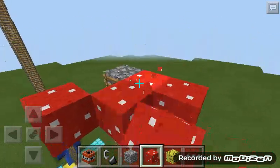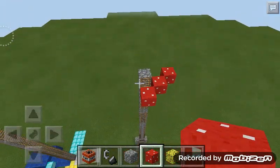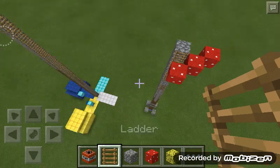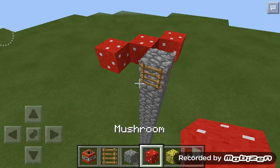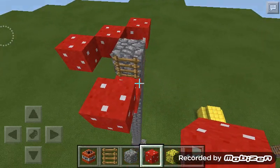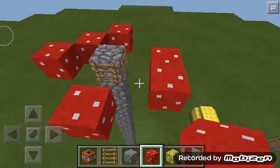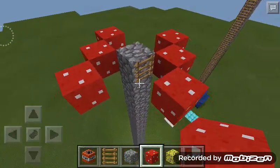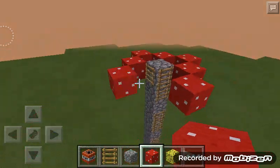This actually looks kind of good with cobblestone — I'm serious, it's pretty good with cobblestone. You just want to do this and you could break the outer edges — whoopsie daisy. Then you just go like this for the crispy outer edge, and you just break the rest.